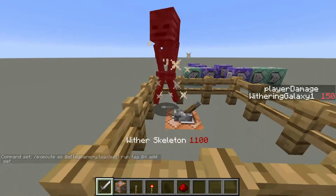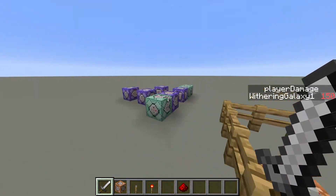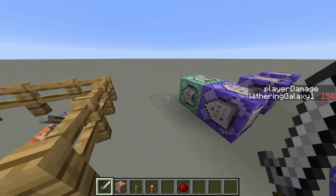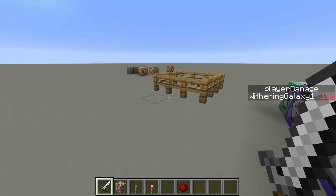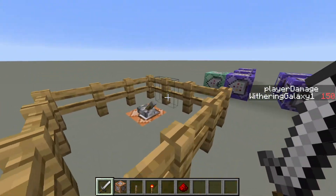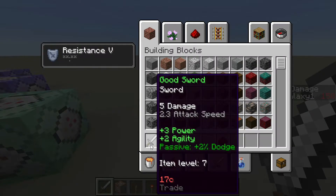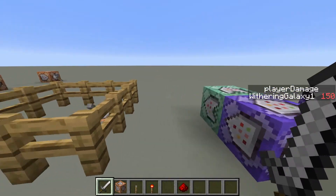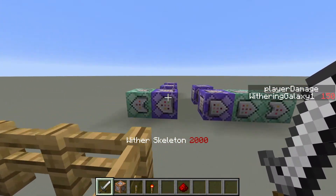This feels awesome! So, such a simple change. What I have here is just a basic custom health and custom damage system. I've set my damage to 150, but a command will easily be able to pull my total damage from my sword to a score. For now, the placeholder is 150. We summon this wither skeleton with 2,000 health — have you seen it before?